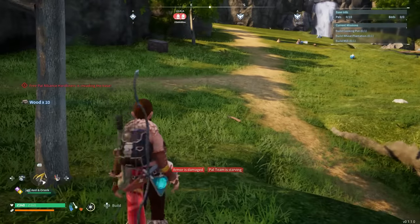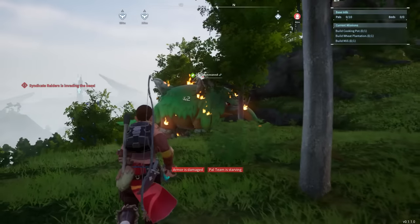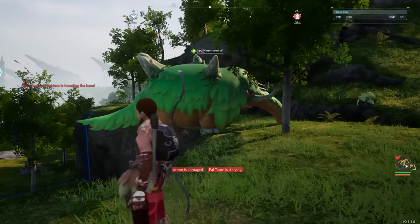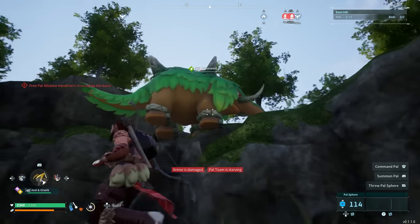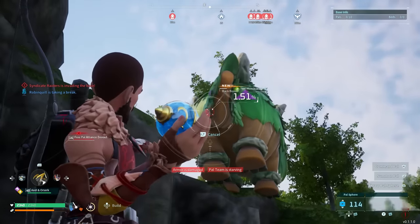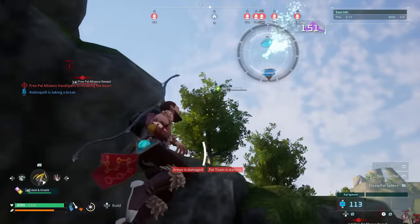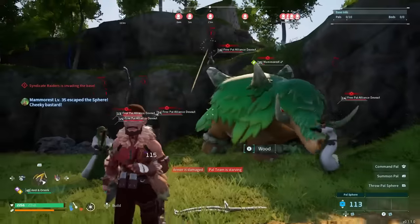I'm also getting raided, but that typically doesn't happen while doing this glitch — of course it happens when I'm trying to show how this works. Look how low the Mammarrest is now. Didn't have to attack it and risk myself or any of my POWs dying. This is why you can do this at any level — it would normally be really hard to get a Mammarrest to low health if you're at a lower level with lower-level POWs. I'm going to go behind it because you have a higher chance of capturing it by throwing the POW ball behind the POW. I have a 1.50% chance to capture it — will this regular POW Spear capture it? No, it didn't.